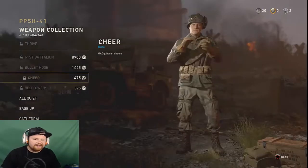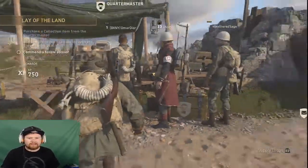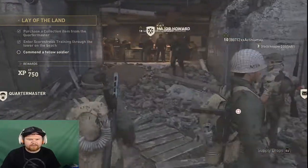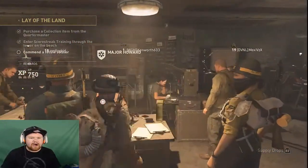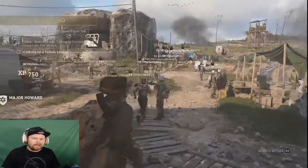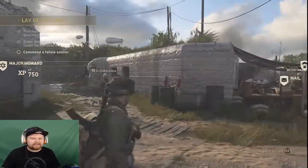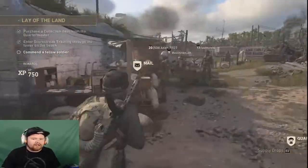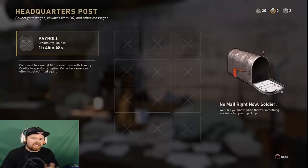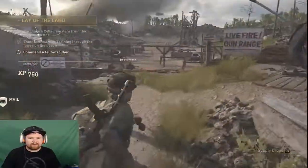I'm hoping I can get the rest in an actual supply drop and get lucky. But that's the Quartermaster — I don't have any supply drops right now. This is Major Howard, where you get your orders, which is another way to earn supply drops and earn XP. It's daily and weekly challenges. This is the mail — I have one more hour until I can get some more armory credits from the mail.